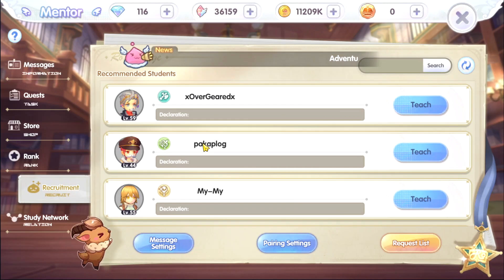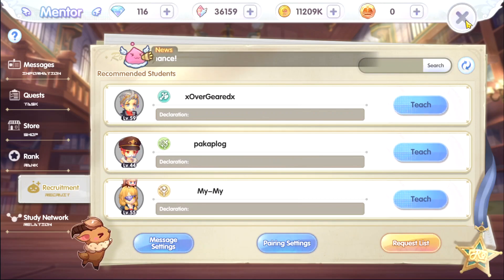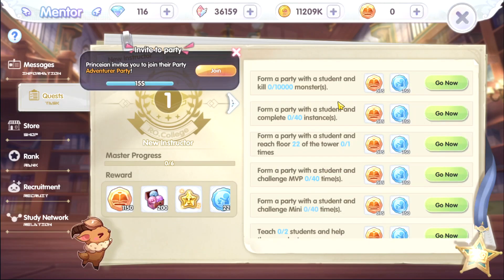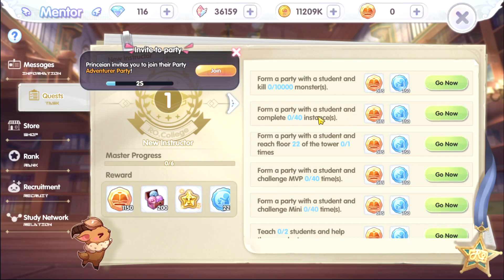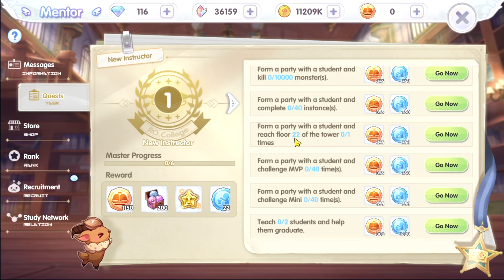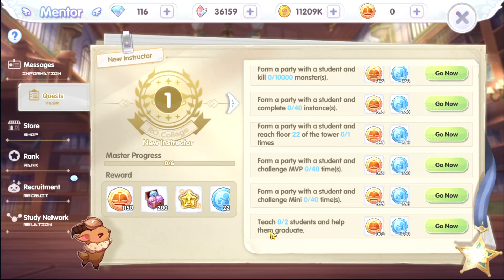I need to add equipment. I think I'm going to accept this one. So we have this quest: form a party with a student and kill 10,000 monsters to receive academy points. Mentor and then mentorship partnership points — form a party with a student and complete party instances, reach floor 22 of the tower one time, challenge MVP 40 times, challenge mini 40 times, and teach a student and help them graduate two times.